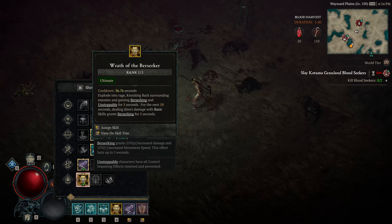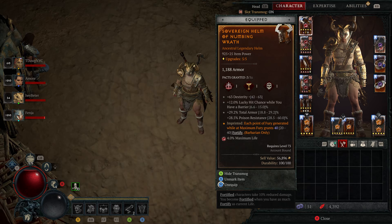Starting with the helm, you need the Numbing Wrath aspect imprinted. Focus on maxing out the Numbing Wrath. For gems, you always want to slot the health gem — Rubies.